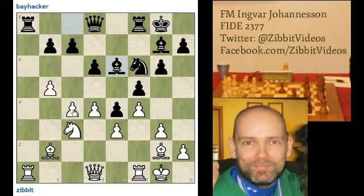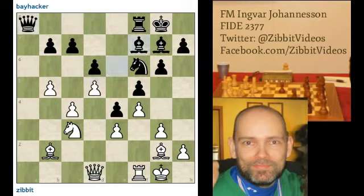Bishop e6, and here the question was what to do. I think I maybe miscalculated here — I kind of wanted to take with the queen and maybe play queen d2, getting my rook to the a1 square with tempo. But that didn't really transpire in the game, so bishop f7, and I played knight to e2. My original intention was queen d2, which I didn't play here. It looks like a decent move — I'm covering this pawn, so there's no tempo gain by this move. Maybe I'm slightly better here, but it may be hard to break through.